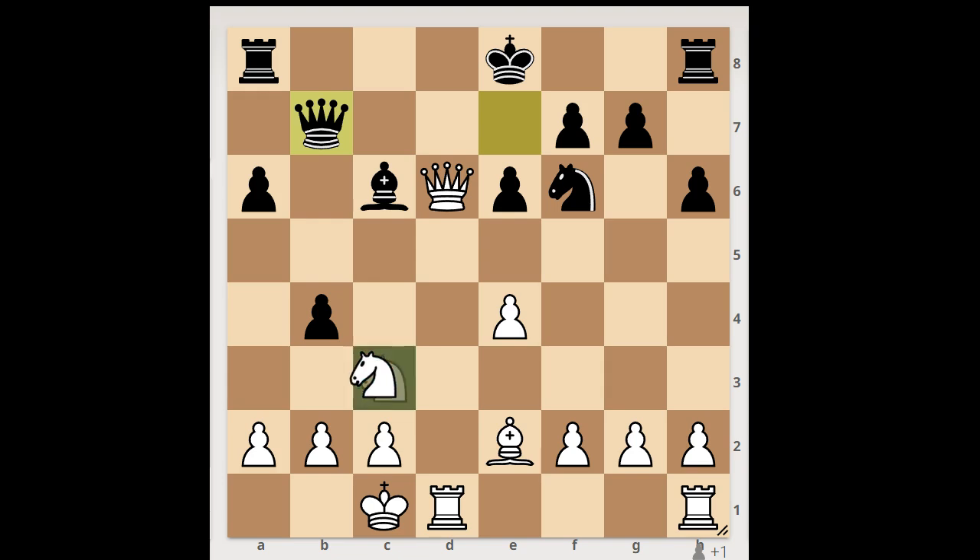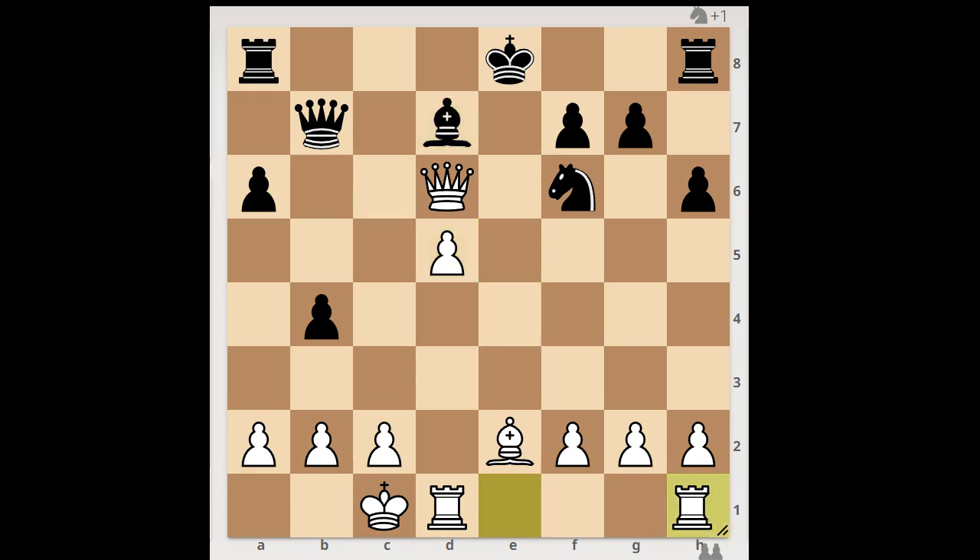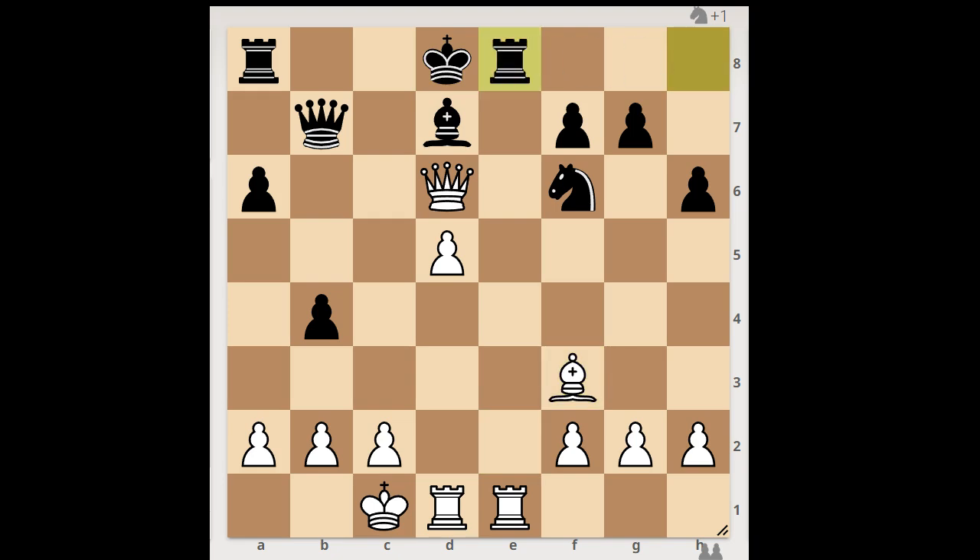In this position, Auerbach played this very beautiful killer move: knight to d5, sending the knight into the fire. e takes on d5, e takes on d5, bishop to d7, rook from h to e1, king to d8, bishop to f3, rook to e8, queen to g3, g5. But now the pawn is no longer defending the knight on f6.